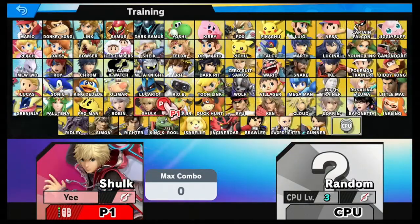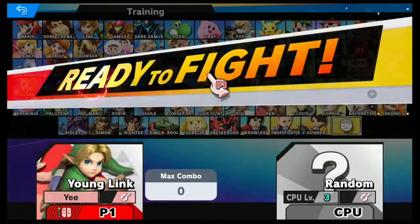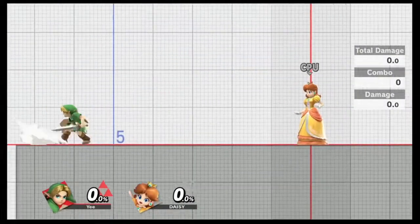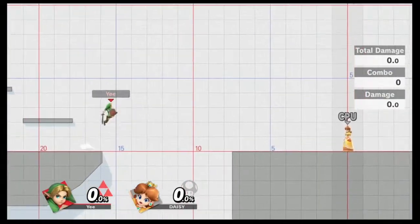The next character is Young Link. This is the same exact thing for Toon Link, since they removed his chain that you could use to grapple onto the ledge. As you can see, it's pretty long so you can drop from pretty low.